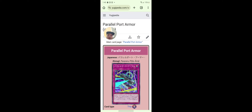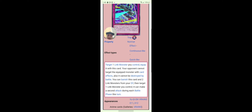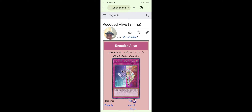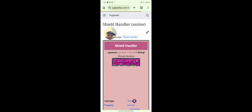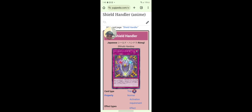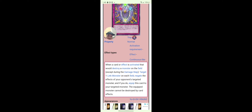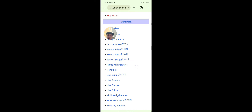Parallel Port Armor — I think this is in the game, we don't really need to look at that. Recoder Live — of course, pretty good card to keep you in the game. Shield Handler: when a card effect is activated that would destroy a monster, target one link monster on the field and negate the effects of your opponent's target monster; if you do, equip this card to the target — that monster will not be destroyed by card effects. I think that's in the game too.